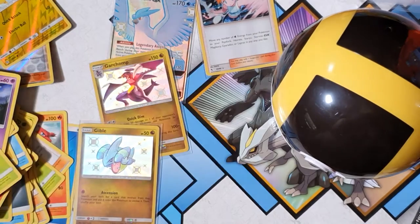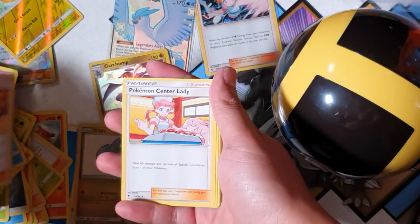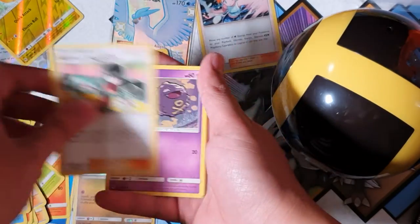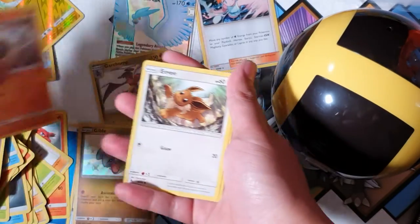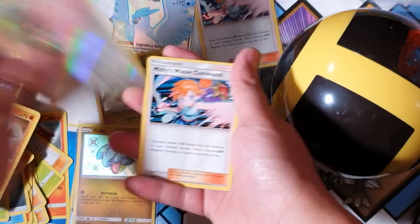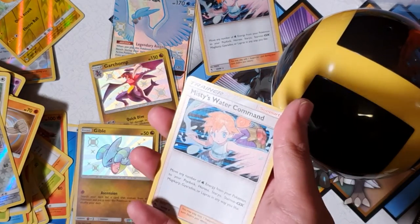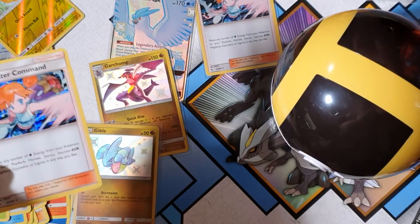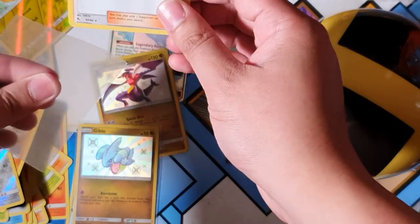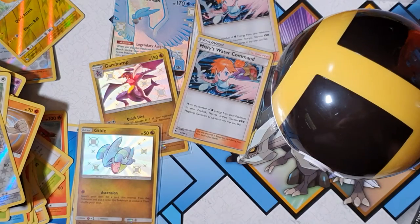Another code card — with all these codes! Guys, if you want me to send you codes like always, leave your name and how you want me to send them down in the comment section and I will definitely send you the codes. Geodude, Eevee, Chansey — oh, and another Misty's Water Command. That's very uneventful guys, I'm a bit disappointed — two of the same holographics in the same box, but I'll take it either way. We got three more packs left to go.